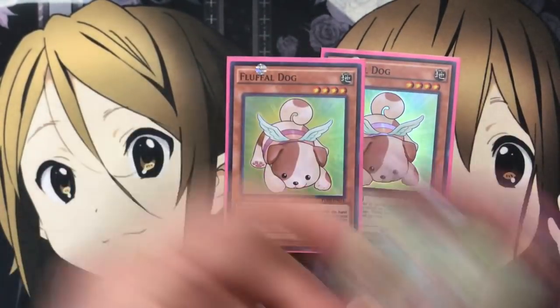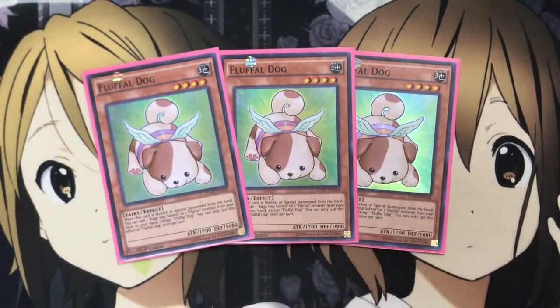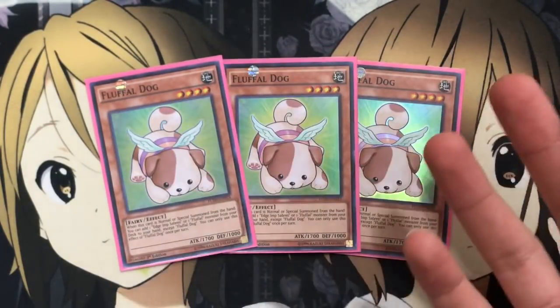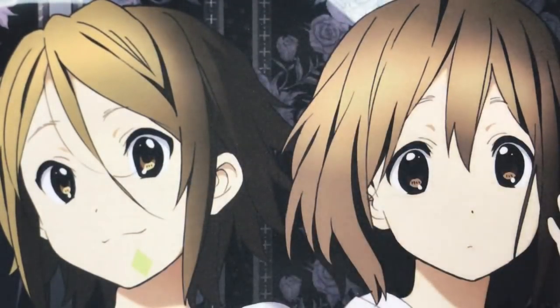Starting off, 3 Fluffal Dog. Fluffal Dog has just been a staple in the deck since the beginning — it's such a good card. Mini Stratos is basically what it is. When it's normal or special summoned from the hand, you can add one Edge Imp Sabers or a Fluffal monster from your deck to your hand, except for Fluffal Dog. You can always use the effect of Dog once per turn. He grabs what you need for that specific fusion or situation — you can grab Sabers, which is the required fusion material for a lot of monsters in the deck, or you can grab Fluffal Bear, Owl, Penguin, whatever you need for that setup situation.